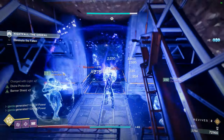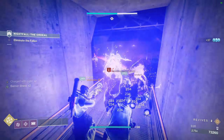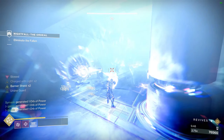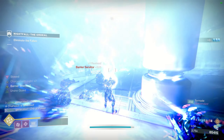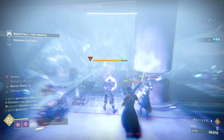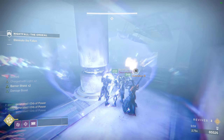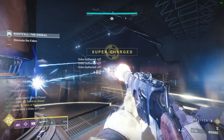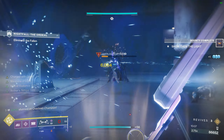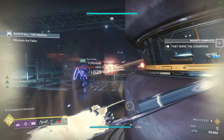You'll have an Overload here too, but focus on the Barrier first — the Overload will be putting damage into your Ursa Furiosas, giving you super energy back. After you kill the Barrier, Tracer Shanks and another Overload spawn behind you. Focus on the Overload in front first, then the others. Your Ursa Furiosa and Well of Radiance should keep you alive. Once you kill the Overload Captain, nothing else spawns, so take it slow and don't waste a revive. If you feel overwhelmed at any point, retreat to the hallway hidey hole.